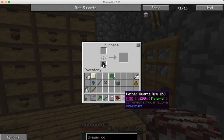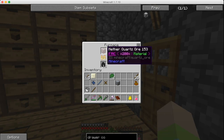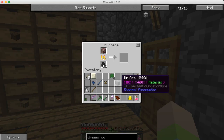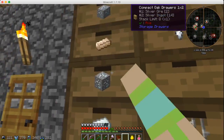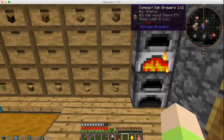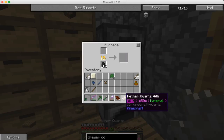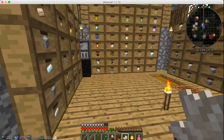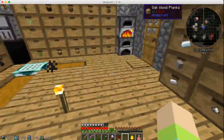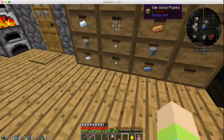It only gives us one — I thought it would give us more than that. We've got quite a few ores. I thought that was going to give us more than just one. I'll put it here because we can also get glowstone in the nether, but I don't have any.